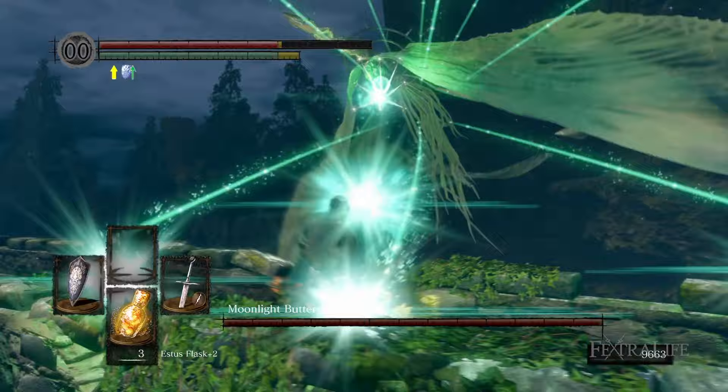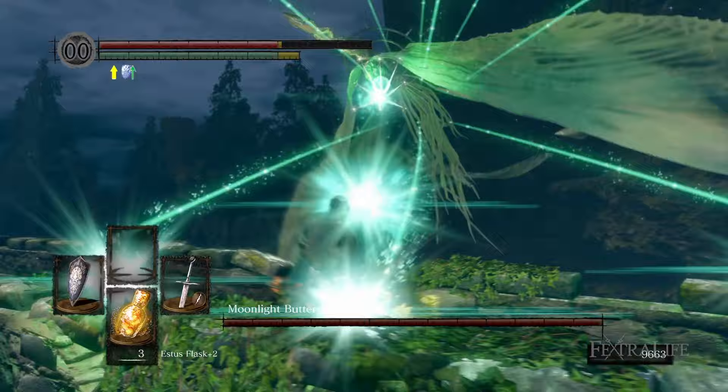Another projectile that fires, which you don't see here, is the homing orbs. These are very slow and easy to dodge — you don't want to block these. Instead, you want to wait till the last second and then dodge when you see them coming.